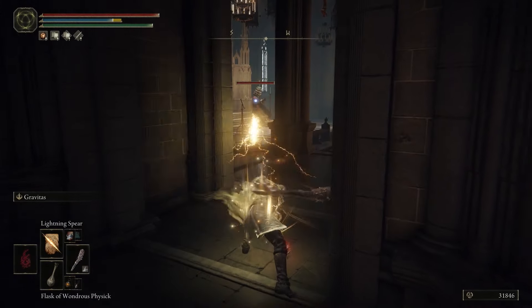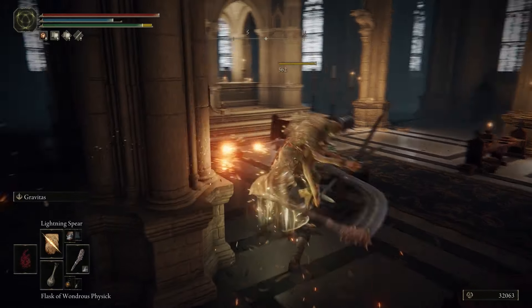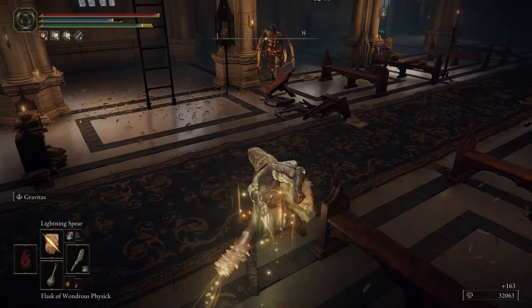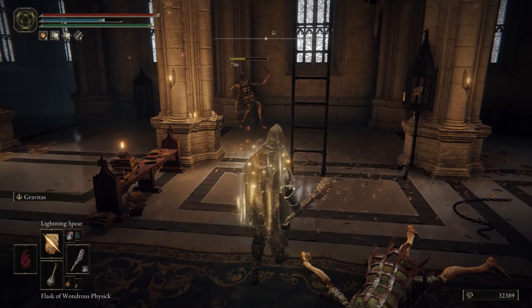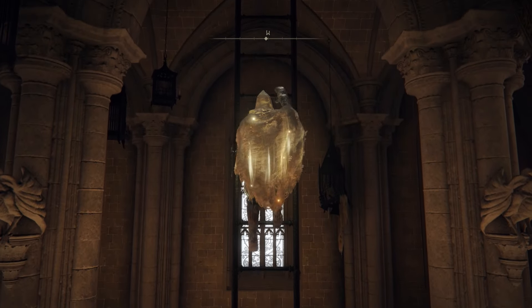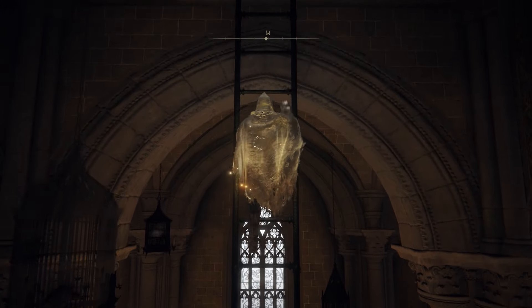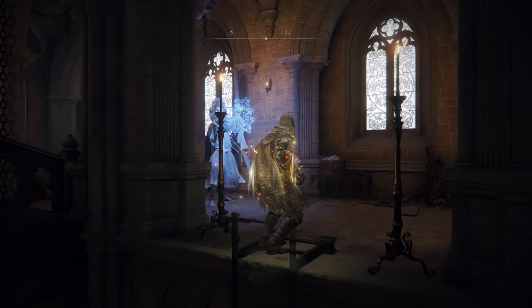I wrap this guy up — he will come up from the ceiling. Another one is hanging over here and sometimes he comes up, so you can just take him out. We're gonna go on top — it's gonna be an ambush. Sometimes it gets crazy, sometimes it goes down.